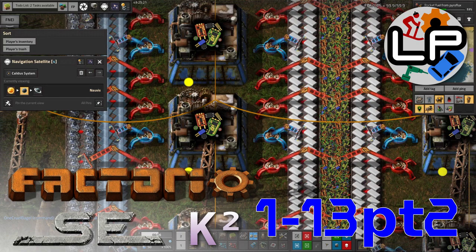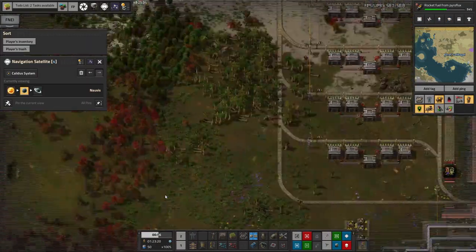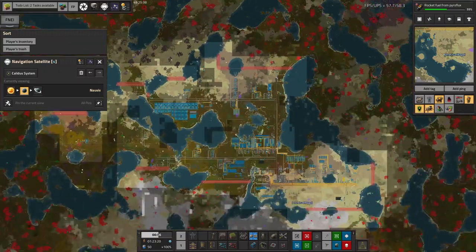Welcome to the LawrencePlays channel for another Factorio update. This is part two of this week's update, where we're going to look at what Mike and Mark have been up to recently. Mike's big project has been working on the module building facility factory he's been producing up here right on the top edge of the base.